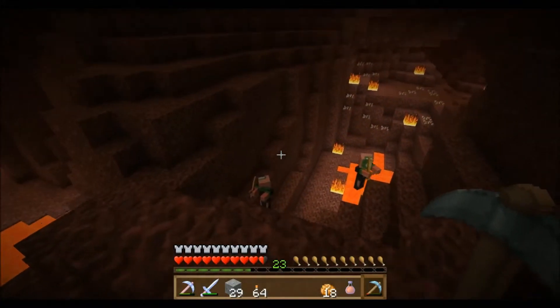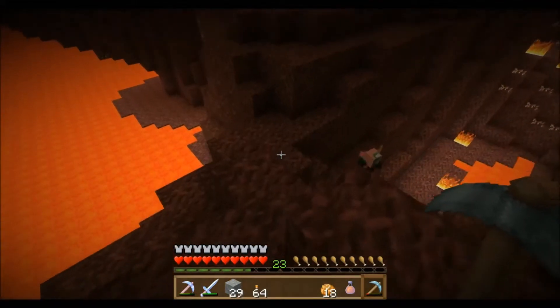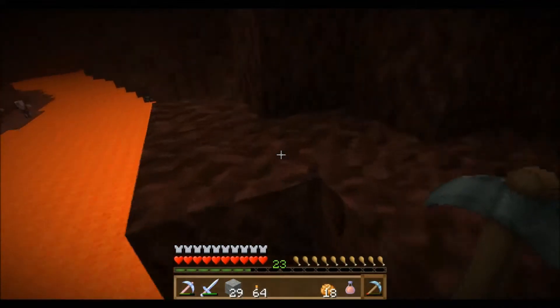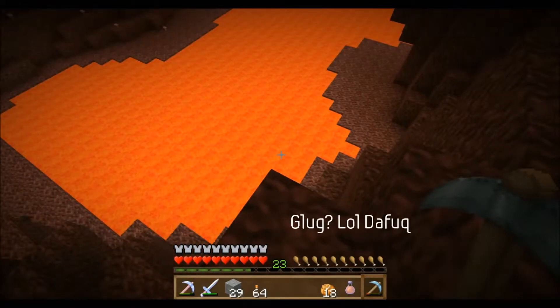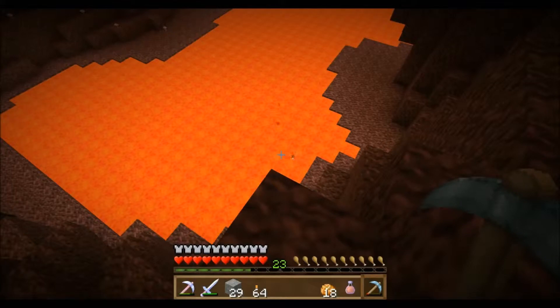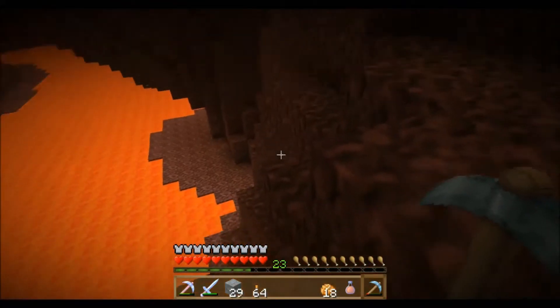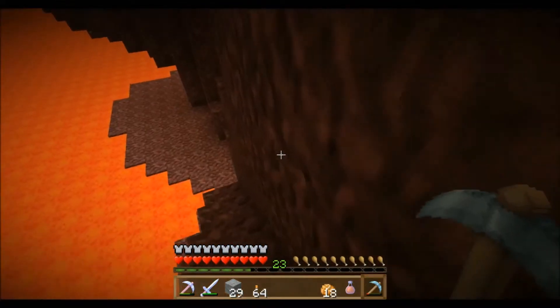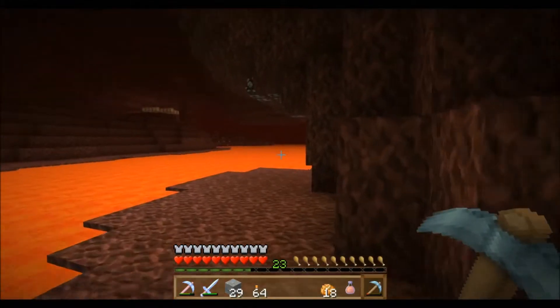The reason I would recommend a fire resistance potion is because if you fall into that lava down there you're basically dead without it. Whereas if you have the fire resistance potion, just quickly glug the fire resistance potion down and you'll be fine - you can literally swim in the lava. So the fire resistance potion helps you out loads and loads, especially if you've got all your diamond gear on you. I'm not too sure if there was any down here actually. Right, there is.